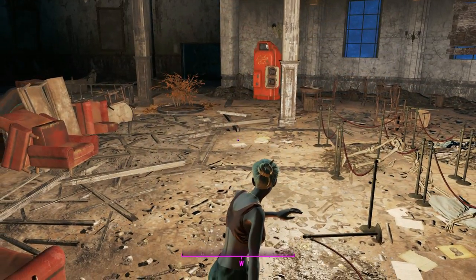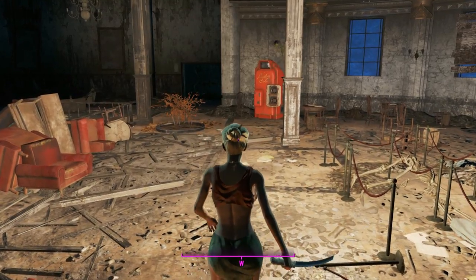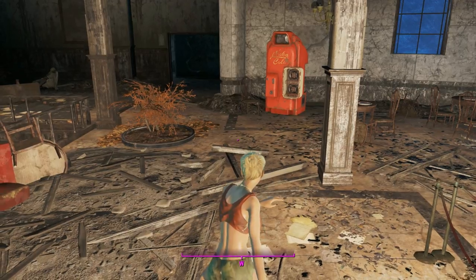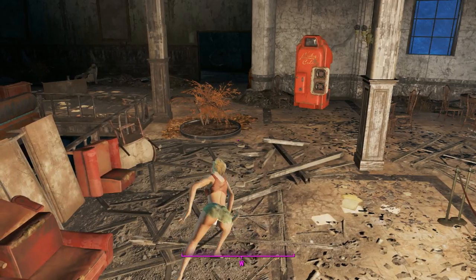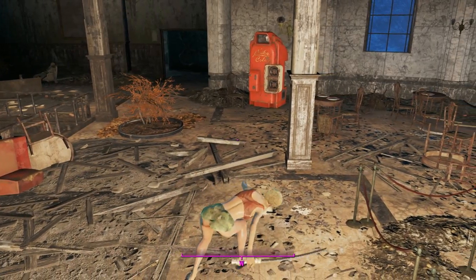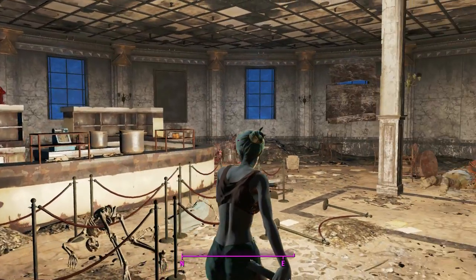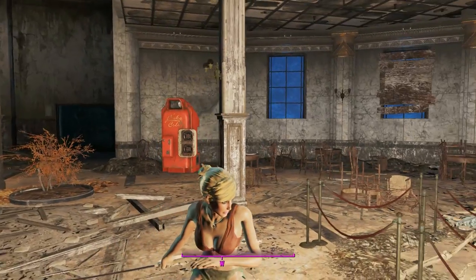Thanks to console commands we can do this without slowing down the video. On the move performing a normal attack, you do a spin kick — that's what it looks like in slow motion. You kick with both heels there, and around the other side it's pretty much the same animation but reversed — very cool animations.